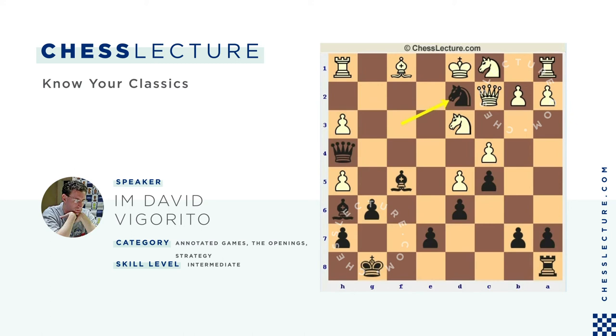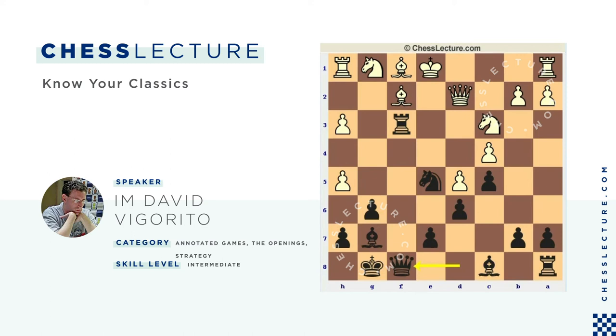He's already threatening to take here and then play Knight E3. So this is the game Beliavsky-Nunn from 1985. Our game took a little bit of a different course, but with a lot of similar ideas. White played what's technically the best move — Rook D1 — but it's still not enough to save the game, and this had actually occurred once before.